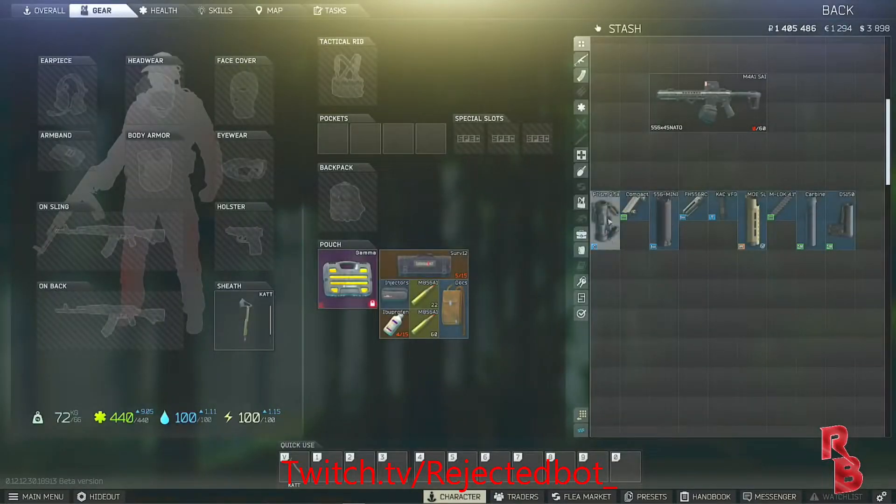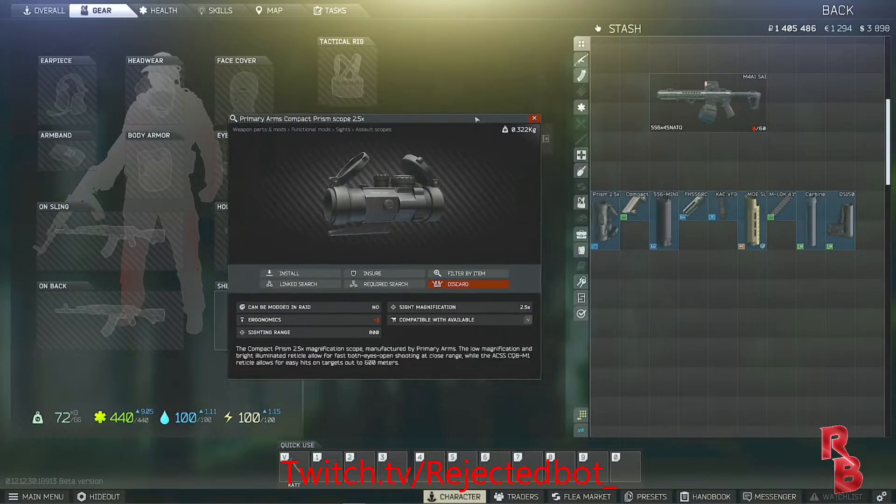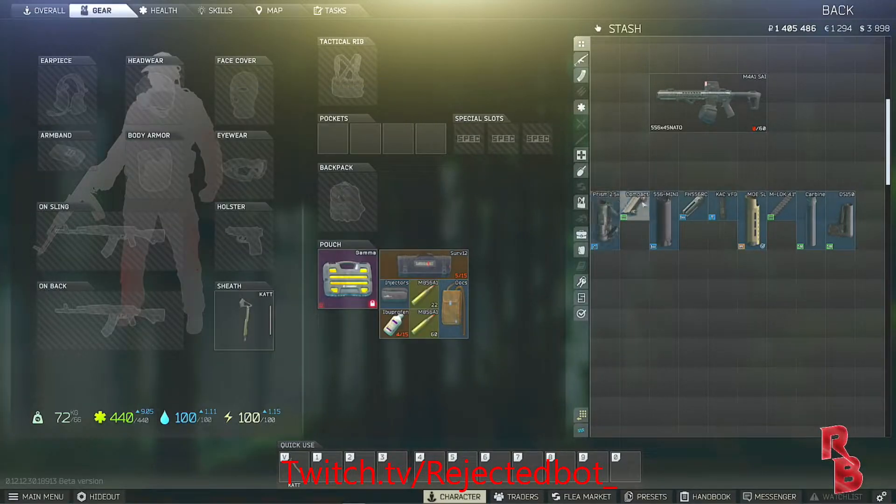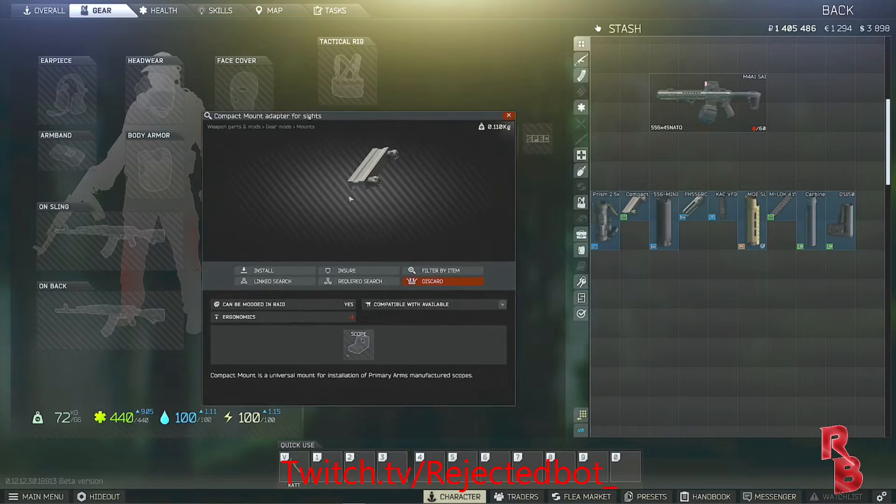Go ahead and start with the build. These are the items you're gonna need. Compact prism scope 2.5x — that's Skier level 2. Put that on, you also need the compact mount adapter, which is Skier level 2 as well.